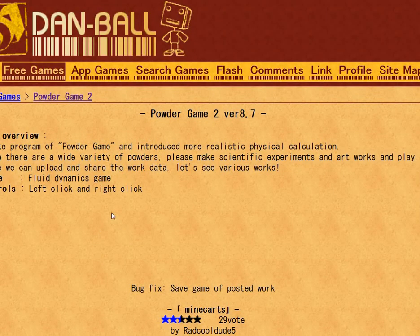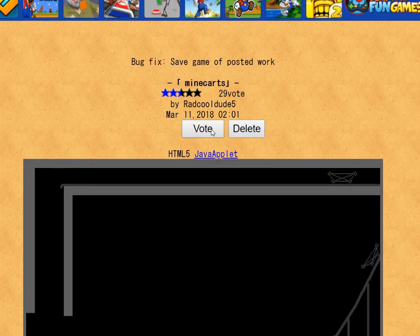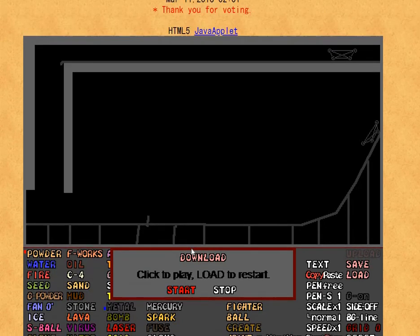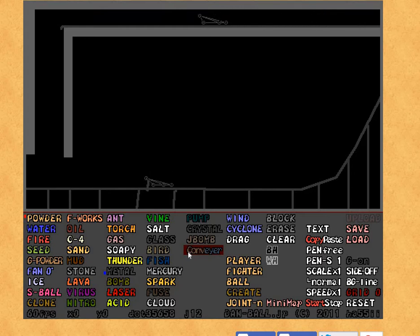Minecarts — let's try this. It's voted really well. I'm going to vote it anyway even though I haven't tried it, because I'm nice. Start. Oh, somebody literally made a minecart — that's actually pretty cool.